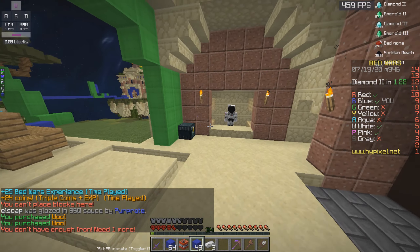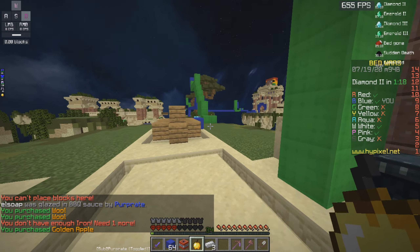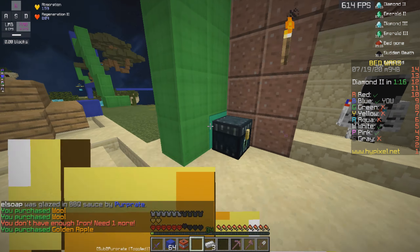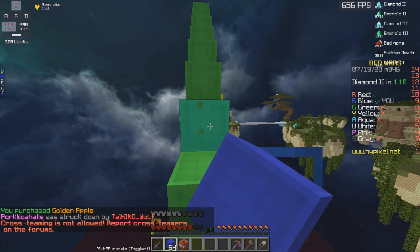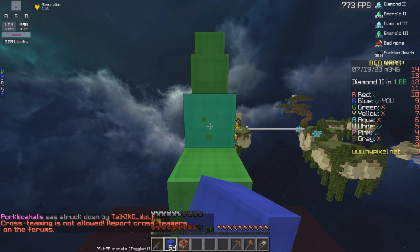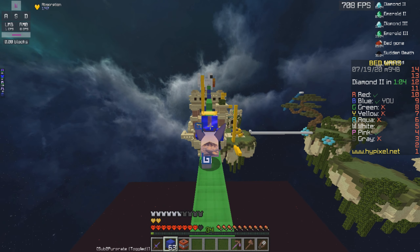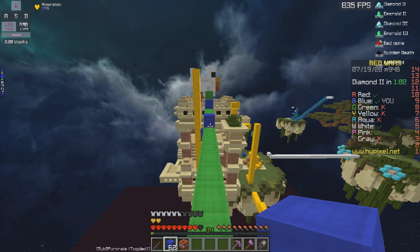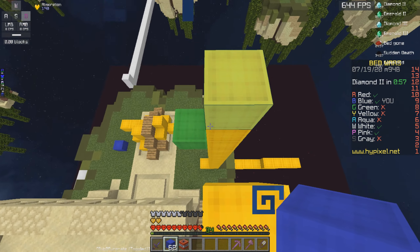Oh my god, I almost died — I would have been very upset. I'm buying a gapple, absolutely buying a gapple. The gapple texture is a little bit edited but it's very clean, very nice. I'm trying to show you guys the pack — the hearts are like UHC hearts, which actually look pretty clean. I've never really used UHC hearts as normal hearts in a pack.